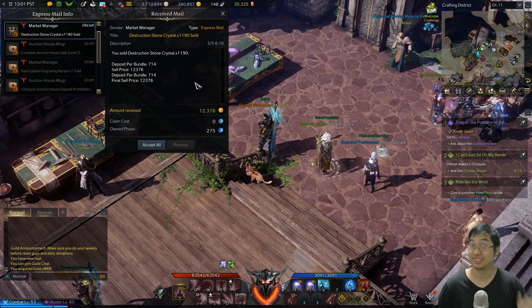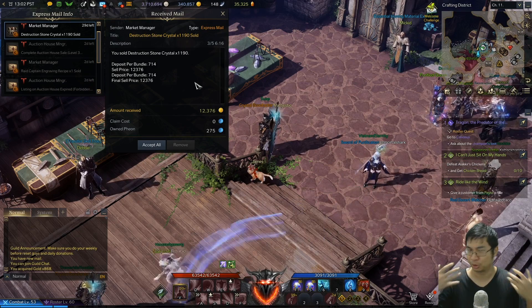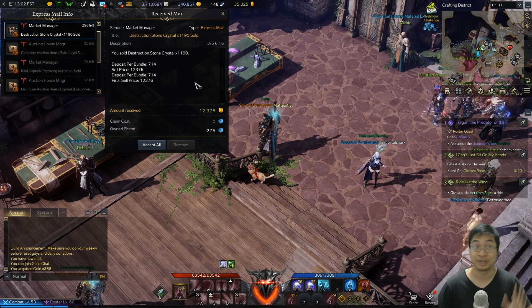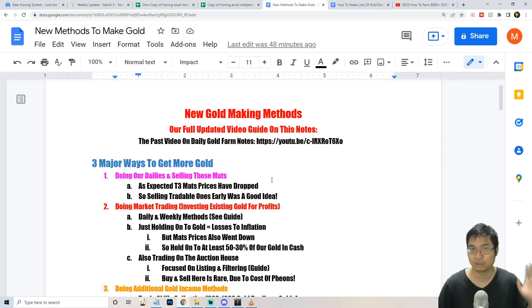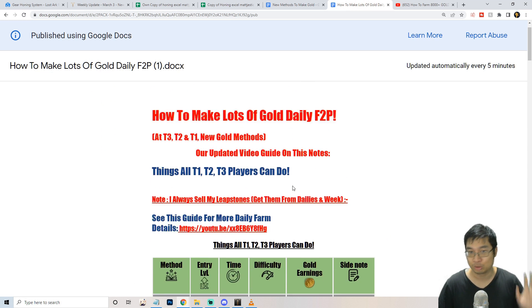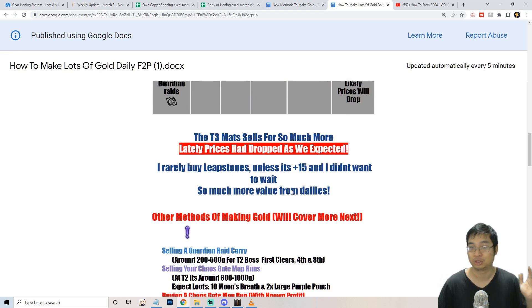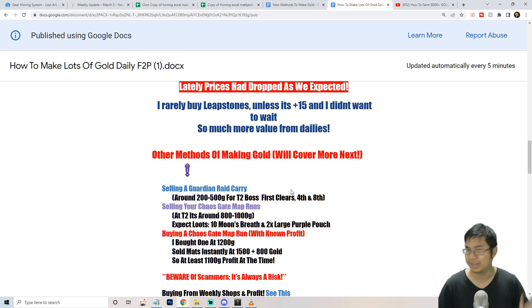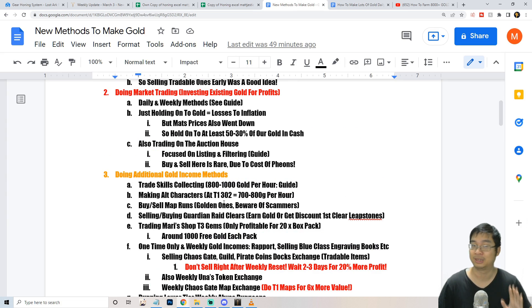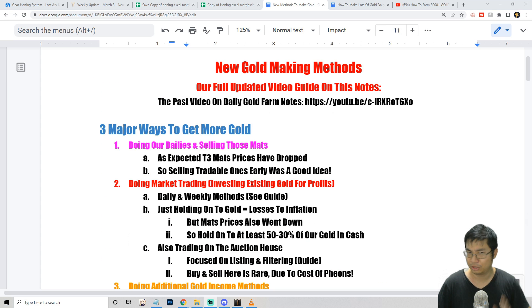Welcome everyone. Today we'll have an updated gold making guide. As you can see behind me, I have been looting and selling gold with different currencies and items. In this video we'll be looking into updated ways to make gold, categorized into three categories. This will be building on top of our existing guide which makes about 8,000 gold per day.